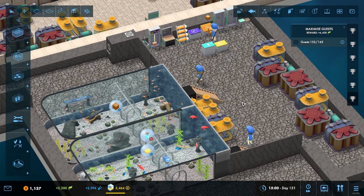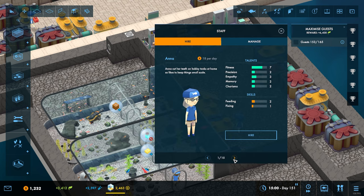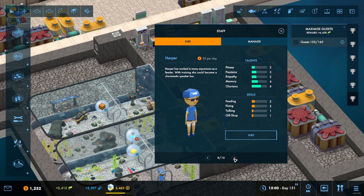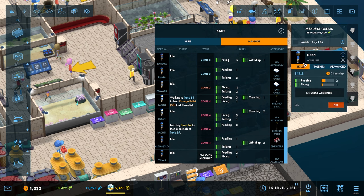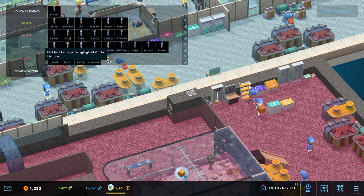I think we do need a third person - I can already see they're struggling. There's just so many fish and they're having to make multiple journeys to do everything. So I think we need to find somebody. Yeah, you'll do - Ethan, bring yourself over here. You're into zone four.